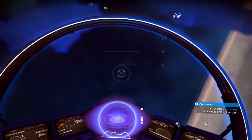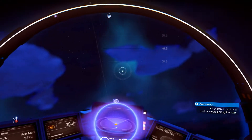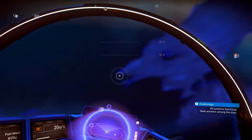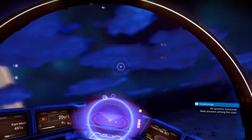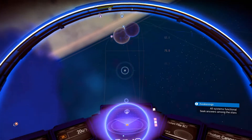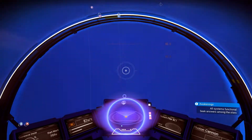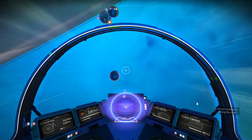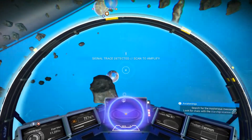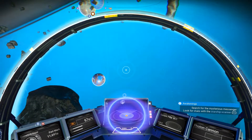Here's what I kind of want to do — find this planet. Oh god, I'm so jacked up. There is one planet hiding somewhere. I'm on a planet, there's two, three, four. Let's just get up here. Signal trace detected — search for the mysterious messenger for clues. Locate the broadcast station here.